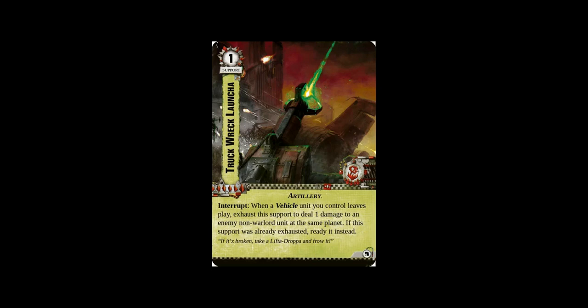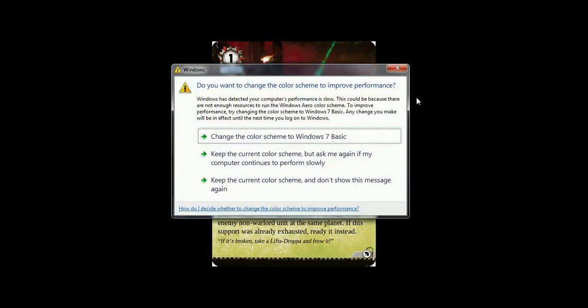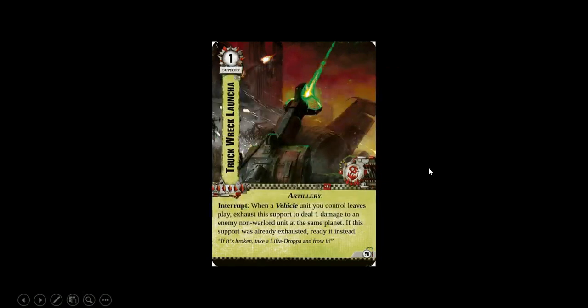The Orcs were known for having really great force field technology, which allowed them to teleport really well because they could move through the warp relatively safely because of their force fields. The Bubble Chucker is an artillery piece that throws a force field at things to wreck them.